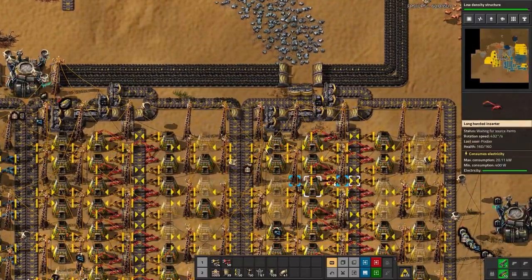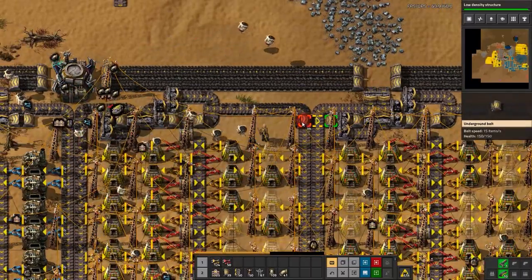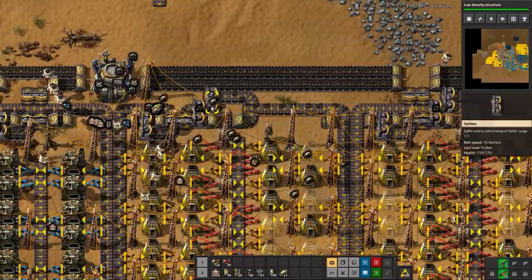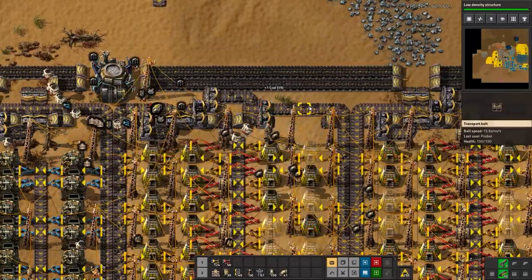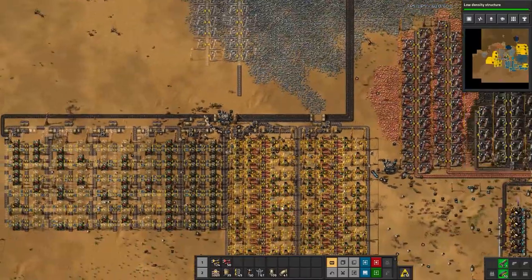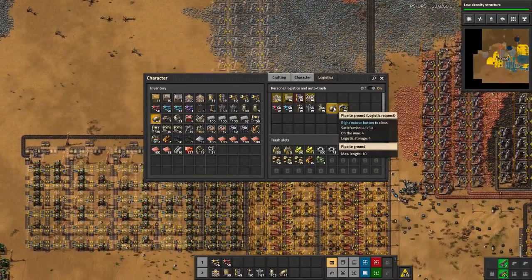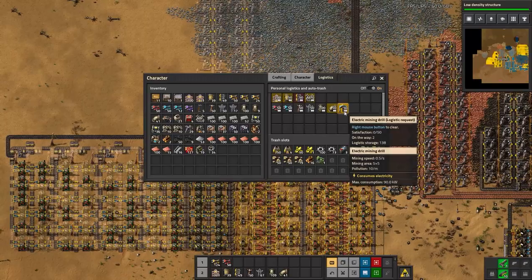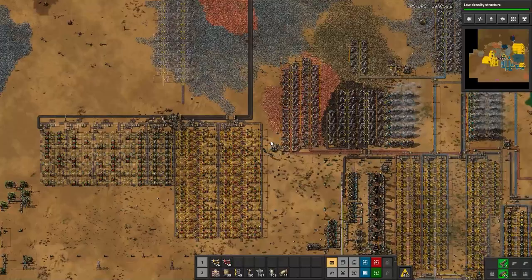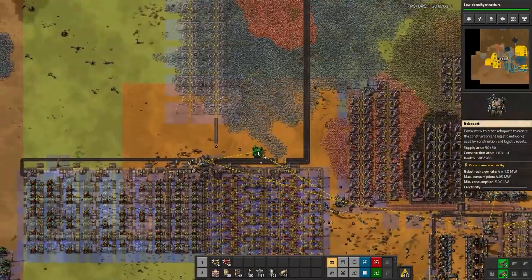Glad I caught that — it's going to be ore coming through the splitters on the top. Is that working properly? Not quite — we'll see if that works. I'll fill in a couple more miners here, though I don't have any more on me. The bots will get to putting in the rest of the materials eventually, they're just a little slow.